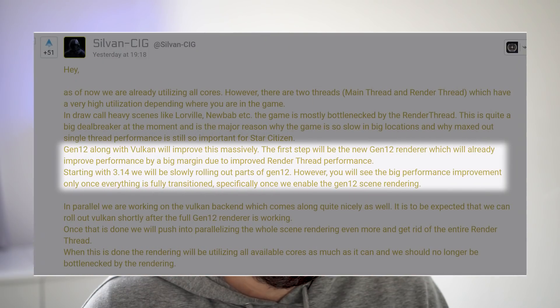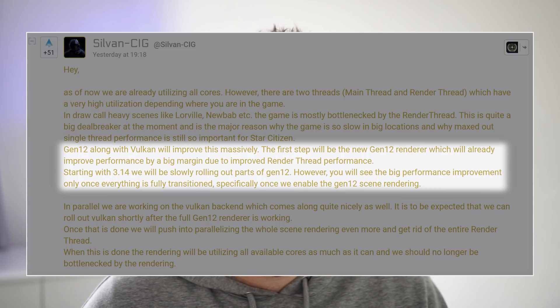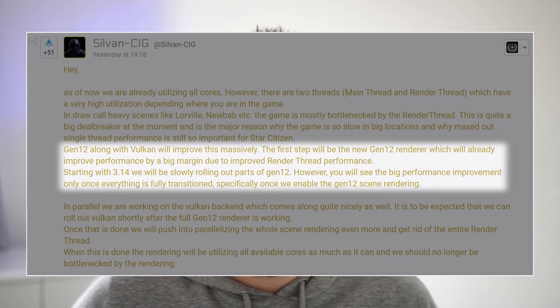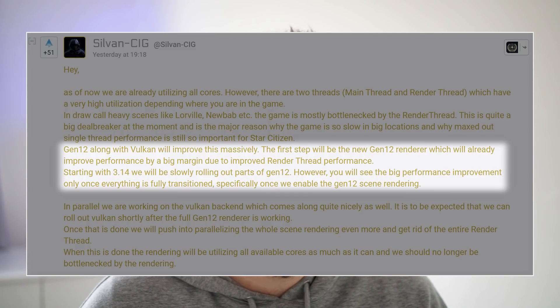As they go on to explain, Gen12 along with Vulkan will improve this massively. Interestingly, Gen12 and Vulkan are separate things. The first step will be the new Gen12 renderer, which will already improve performance by a big margin due to improved render thread performance — and that sounds like it's coming relatively soon, at least for Star Citizen Alpha.